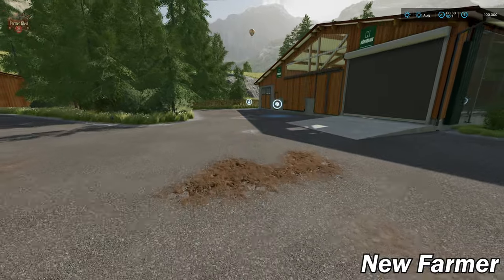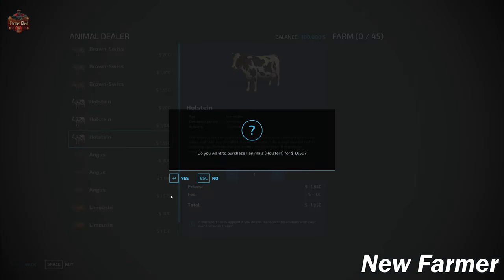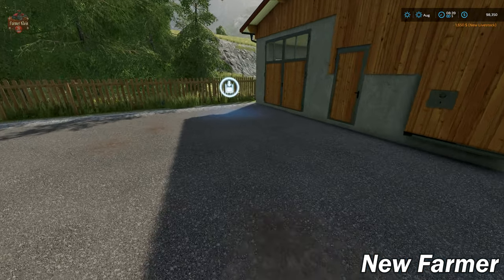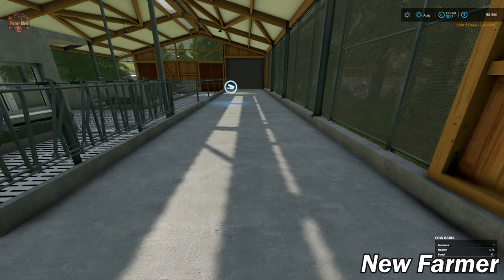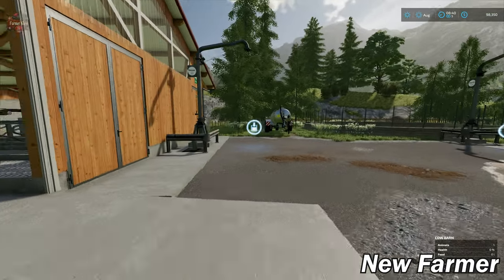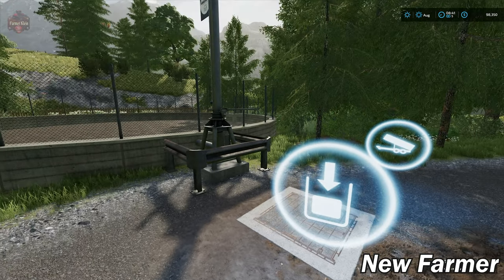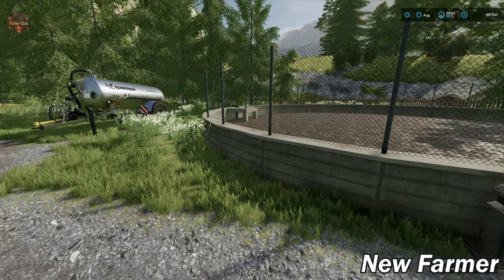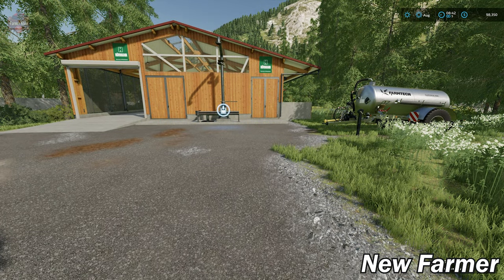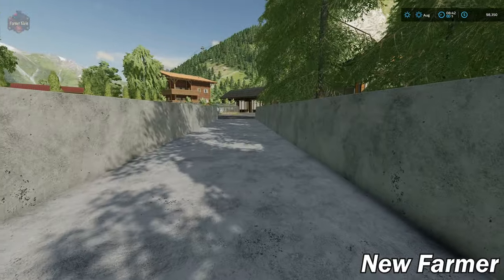We have our two greenhouses here. There's a base game cow pasture for 45 cattle. Inside we have our milk trigger, food trough, straw placement area for the blower, slurry output, and a slurry storage tank with a dump and fill point. There are also two silage bunkers right here for our cattle.